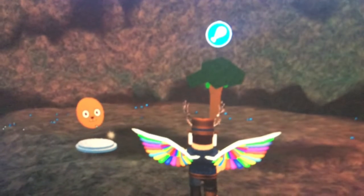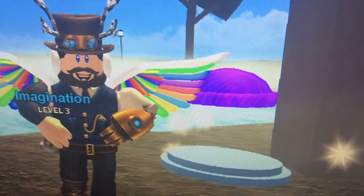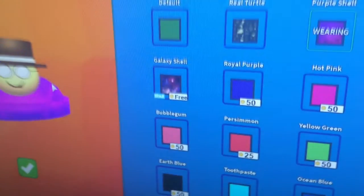Then you must re-see your character, go to the little ocean in the corner of the map and grab a purple shell. That's what the purple shell looks like. Then you must go on to customize and put the purple shell on.